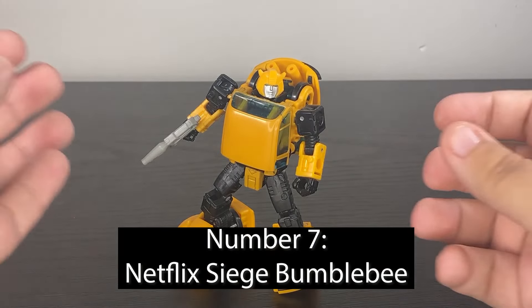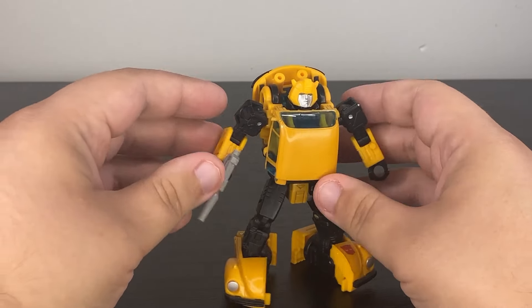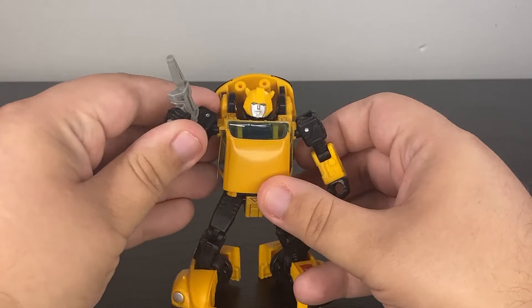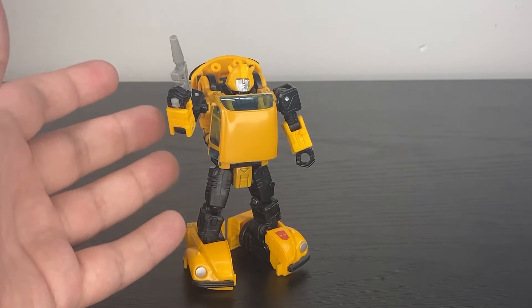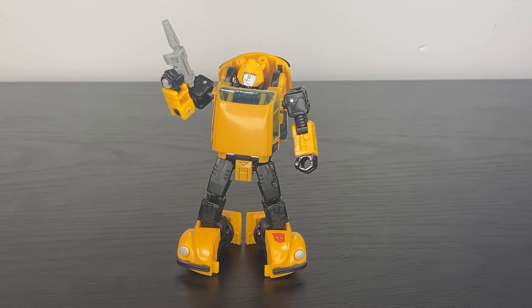At number seven, it's the Netflix Siege Bumblebee — the Generations Bumblebee that turns into the Volkswagen Beetle. I hear the arguments that this is the best Generations Bumblebee, and to some extent I agree, but this mold is always going to be Cliffjumper first and foremost for me. They re-sculpted a ton of parts to get that Volkswagen Beetle mode, but we're kind of at a point where Bumblebee isn't a Volkswagen anymore — he's a sports car or an SUV. For people building a G1 Generations collection, this is a wonderful Bumblebee, just not my personal Bumblebee.